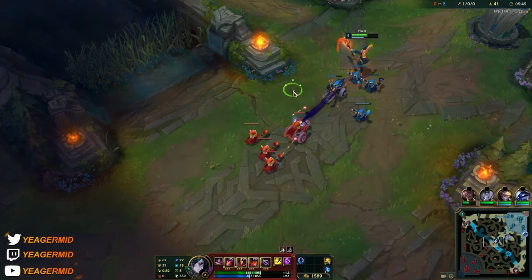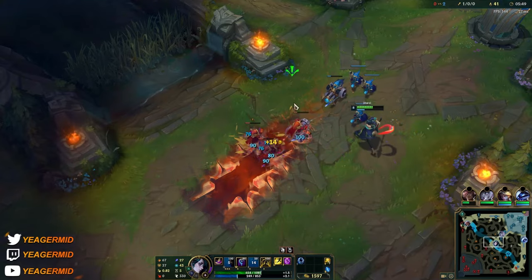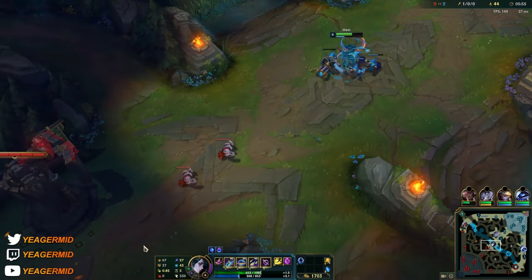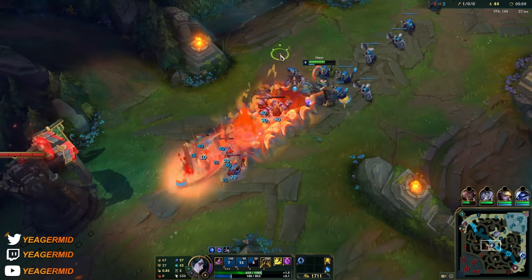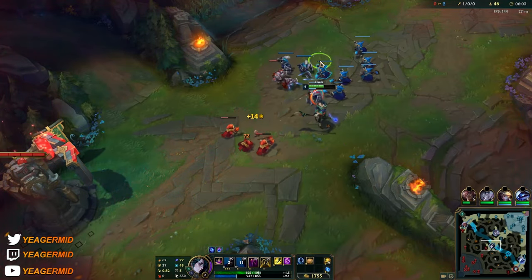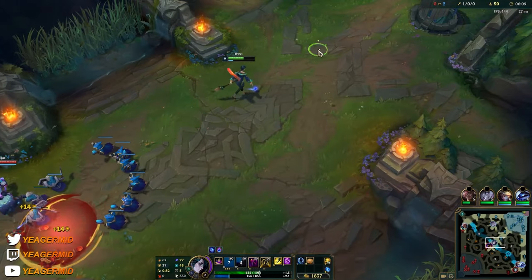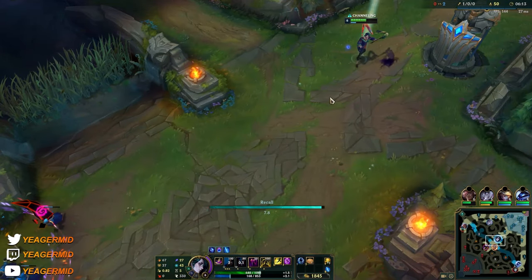For wave clear, of course it's the Q into E like this, and then you use E into E. If you need a bit more damage you can also buff your stuff first and then go into this, because when you use the empowered ability it buffs your abilities and not only your auto attacks.